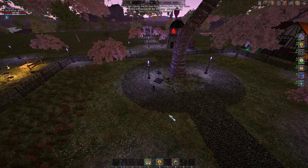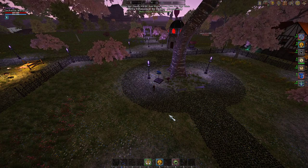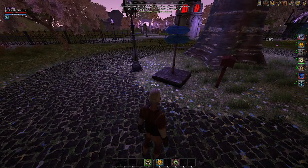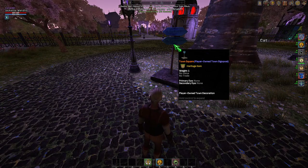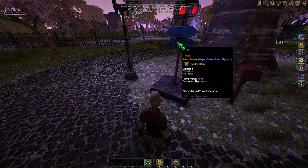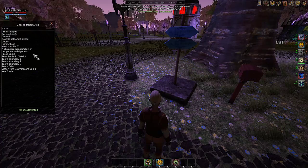One very handy thing you'll come across in various towns, POTs (player-owned towns), NPC towns, and everything else are fast travel signposts. There are a couple different colors — green ones and blue ones. The blue ones are bought from the Kodo store by governors and placed around their town for easy travel. They all function the same way: when you click on them or press E over them, you'll get a list of destinations in the town.